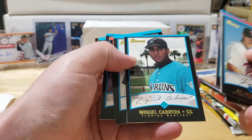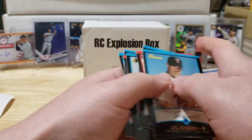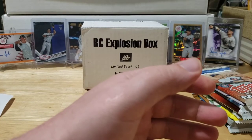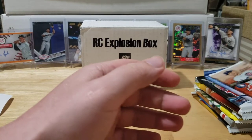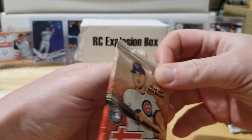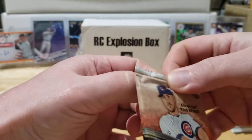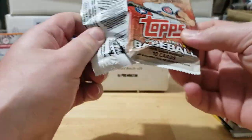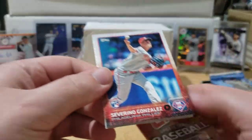Miguel Cabrera — that can't be him. I know he came up with the Marlins, but it's just weird that there'd be two Miguel Cabreras on that team. I think he came up as a third baseman. I'll look into it — let me know in the comments what you guys think of that one.